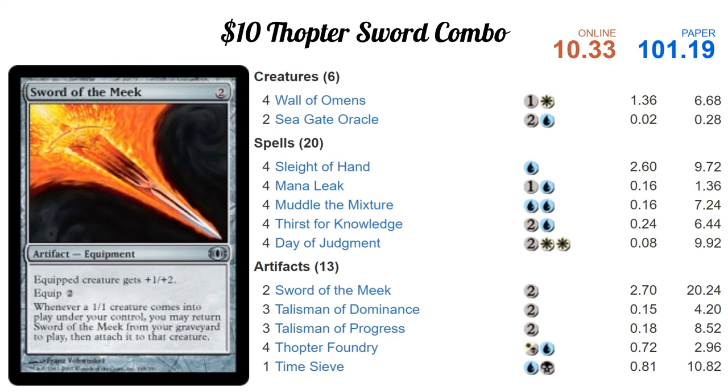Hey guys, Bob Gar here. It's $10 tech time. Today we're looking at $10 Thopter Sword combo in Modern. It's $10.33 online and $101.19 in paper. Let's get into the various components of the combo.